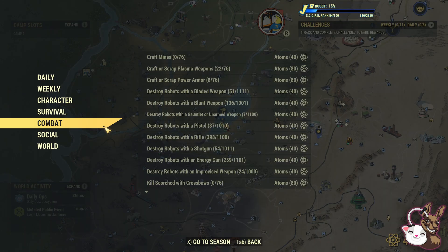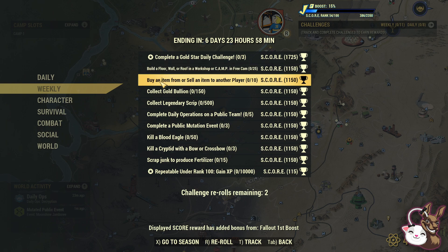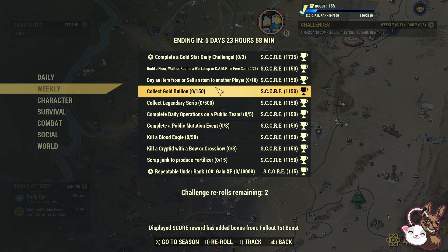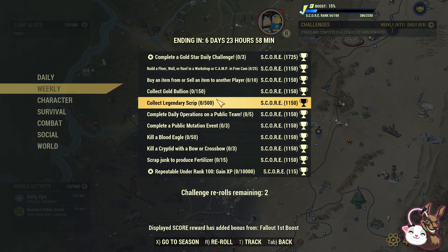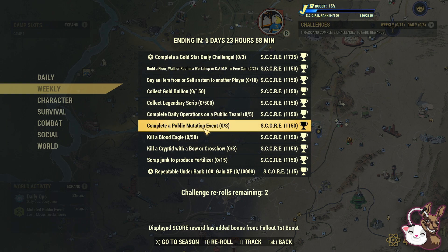First things first, weekly challenges. What have we got? Build a floor — that will get you $1,150. Buy an item or sell an item from another player — pretty easy. Collect gold bullion — pretty easy. Collect legendary scripts — that's pretty easy. Daily operation on the public team — pretty easy. The public mutation events, they're still happening but they are a little bit more sporadic, but three of them in a week shouldn't be too difficult.